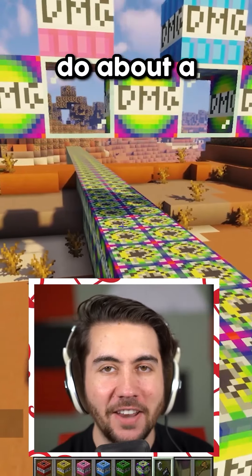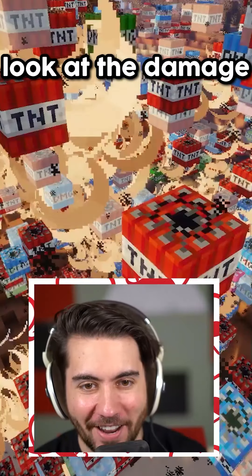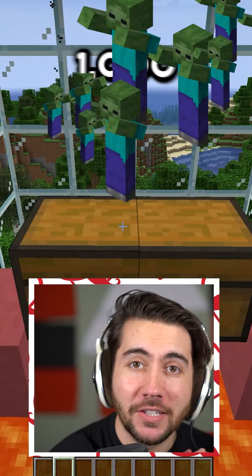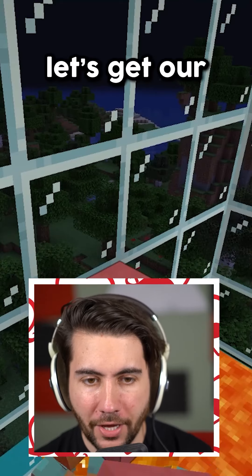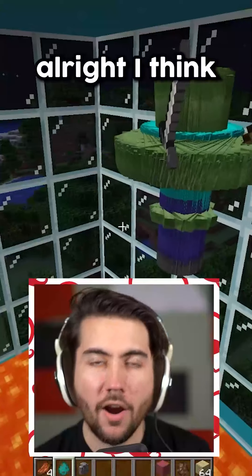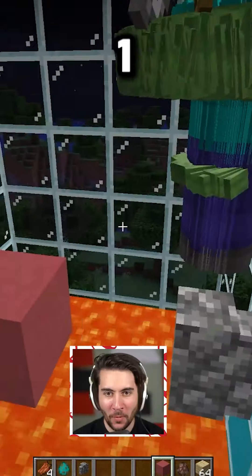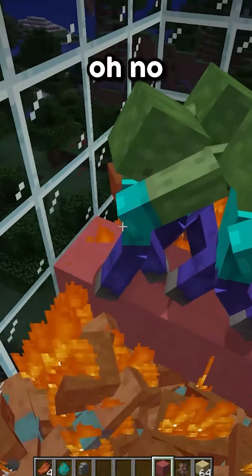What happens if I do about a thousand of these ultimate TNTs? Let's find out. Oh no, look at the damage! So I figured I'd see what happens if you make a thousand zombies attack one single villager. Let's get our innocent villager placed and then place our thousand zombies. I think that should do it — now let's build a path over. Sorry dude, we got to do what we got to do. Three, two, one. Oh no!